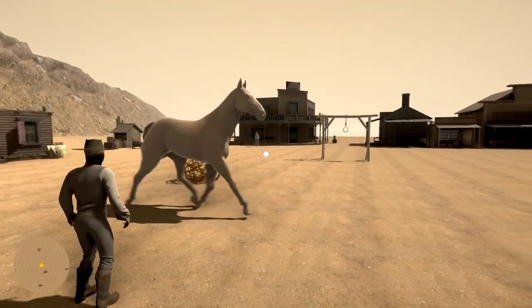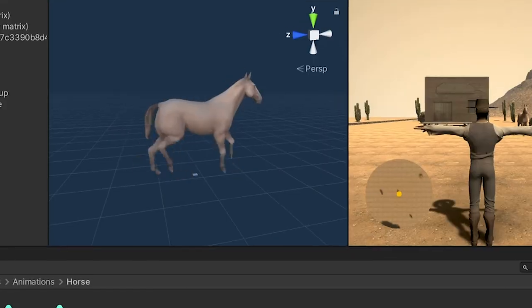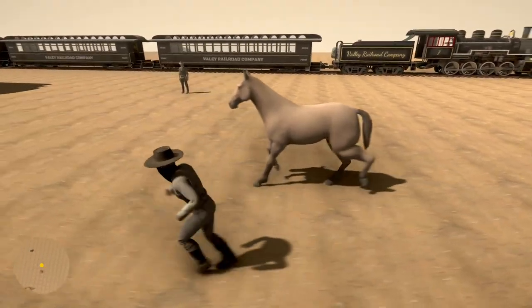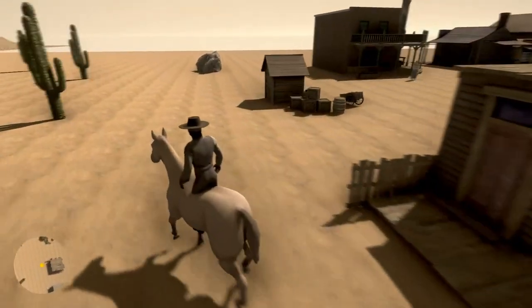Next up is adding horses. Red Dead has beautiful horses, and well, our game has horses at least. As you may know, I'm not the best animator. I added horse riding and it works — great. We'll get back to this later.